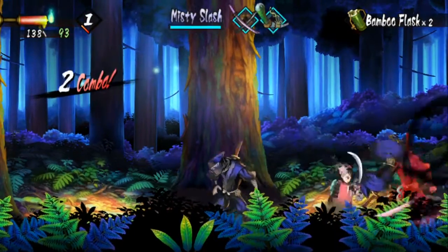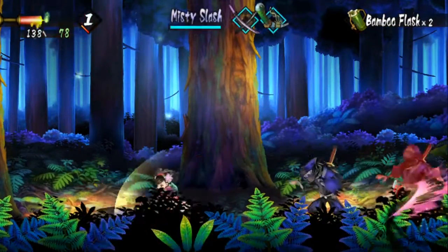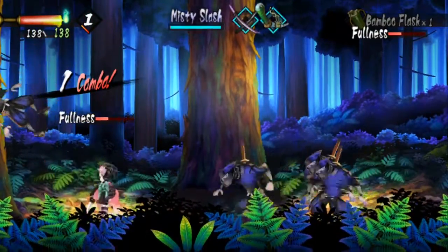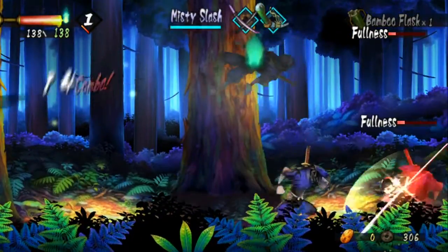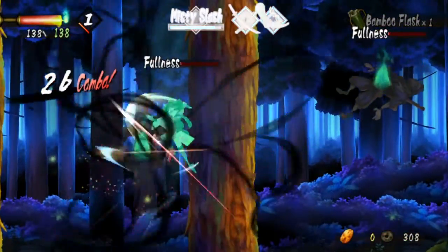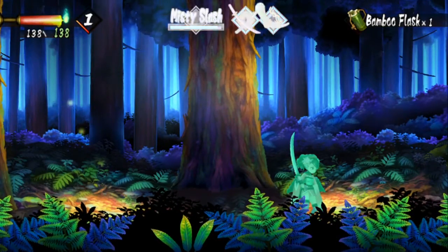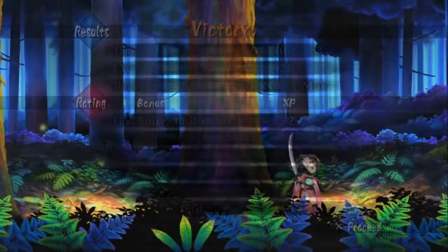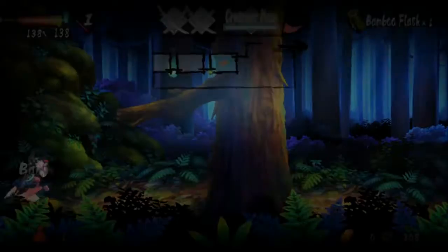Weapon select — you have three weapons you can choose from. We also have a ground slash; that little sliding ground slash can be used to pop enemies in the air, but there are other better ways to pop people in the air, like that air dash you often see me do. Also, weapons have their own unique attacks — you just saw Misty Slash. Every weapon has its own unique special attack; using it consumes weapon durability, but it's good for a variety of things I'll discuss later.